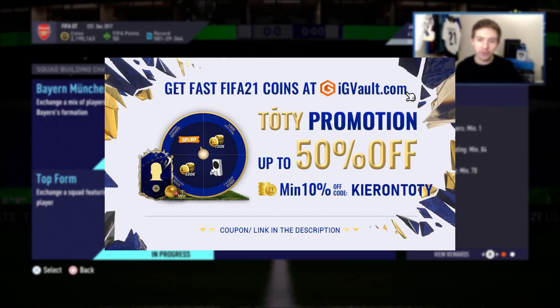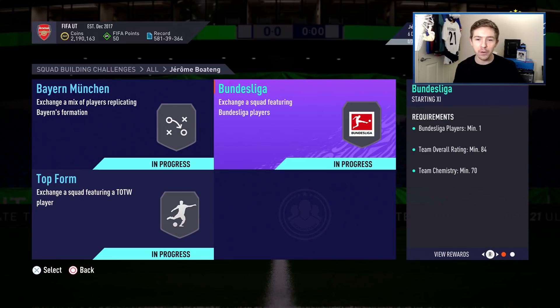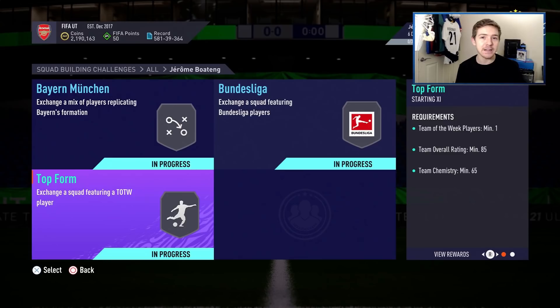This card is not going to come cheap. You have to complete three different SBCs to get it: an 85 overall with an inform, an 84 overall with a Bundesliga player, and an 83 overall with a Bayern Munich player. All in all I think this is coming to around 250 to maybe 270k - but don't quote me on that, we'll talk about the price later in the video.